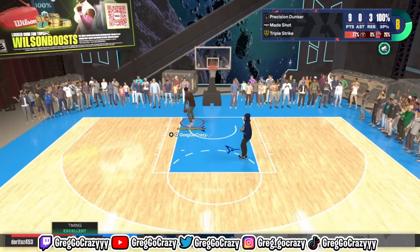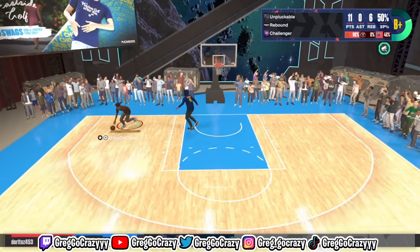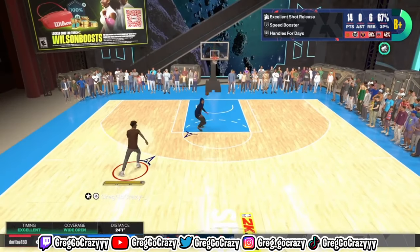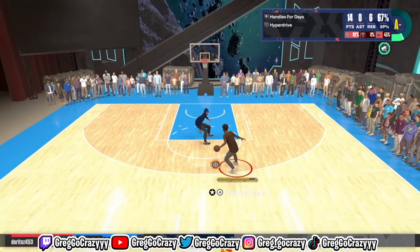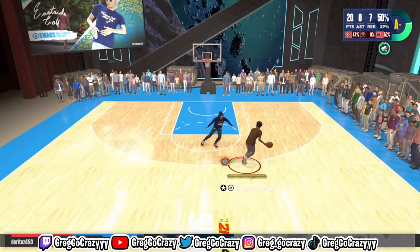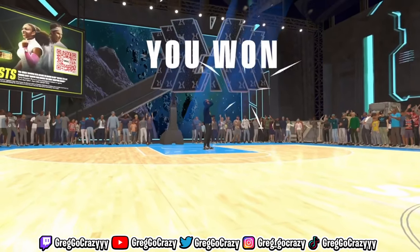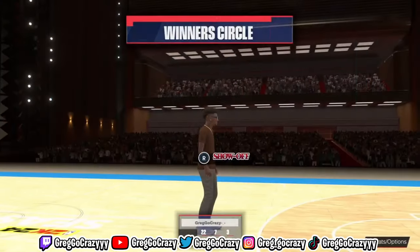Once I put these dunk packages on, I haven't looked back since. He ends up shooting the ball and missing. I have 11 points. I end up shooting a three — you know what color it is. I hit him with a little hesitation move. I go right past him, get an easy dunk. That's part of the Ben Simmons package — looked a little flashy, but it gets the job done.